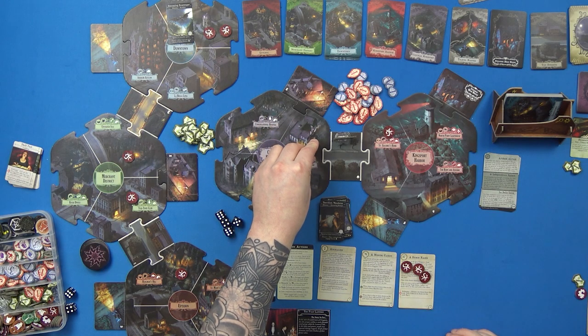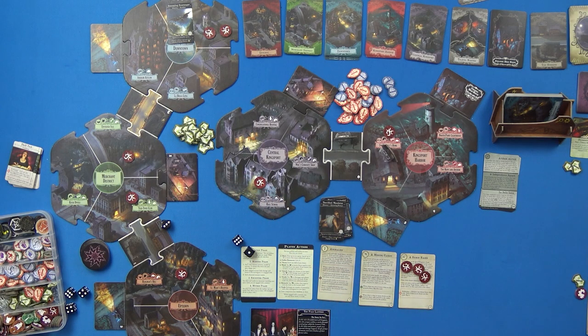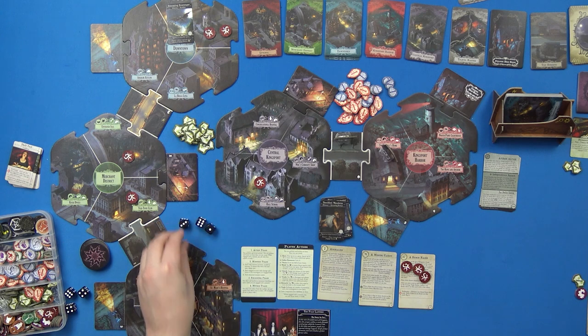Now it's Carson's turn. He's going to try to head for the Strange High House — one, two. It's quite expensive to get there so I can't make it this turn. Instead, I'll do a Ward action with three dice and that's a success. The ward is done. That's Carson's turn — pretty lackluster.